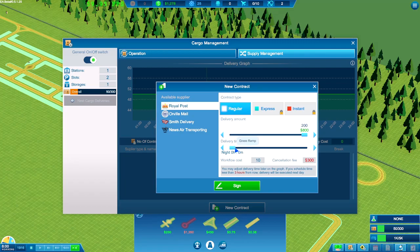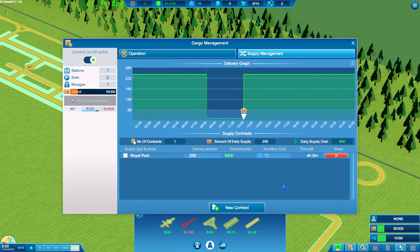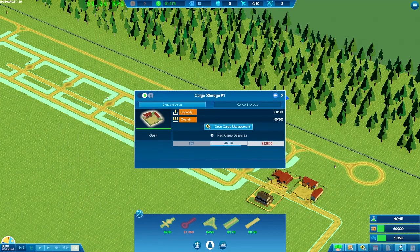The cargo management and supply management — we need cargo to give to planes. When we sign a new contract we're going to try and take as much as we can and get a daytime delivery around lunchtime. That's going to cost 10 workflow — that's fine. We will accept the Royal Post, coming every day for 200 every day. That's a good start.